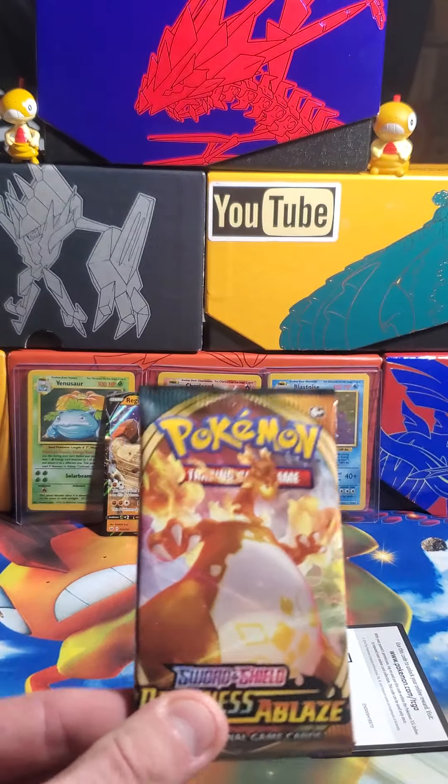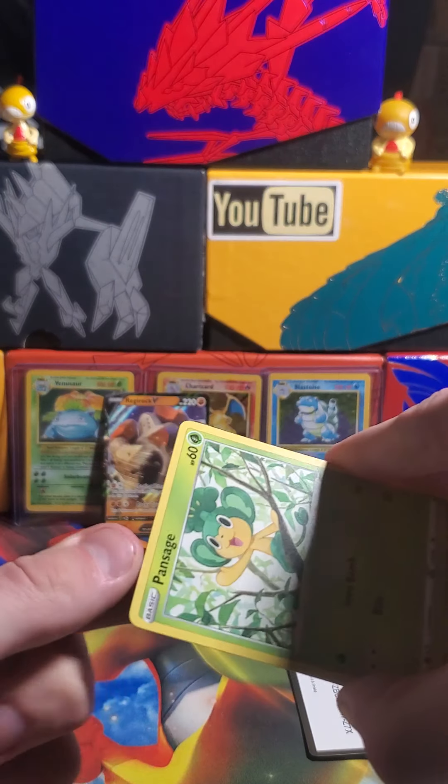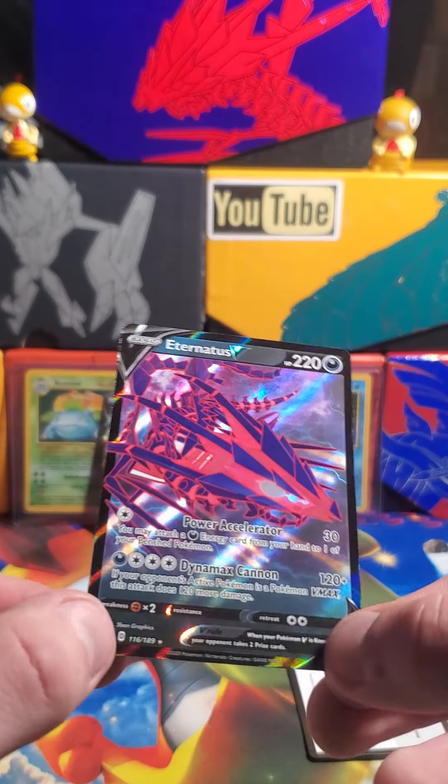The luck we want is from this pack — I want this guy right here on the front, Darkness Ablaze. Let's go. Code card for you guys. One, two, three to the front — fire energy, that was electric. Flip right around — what do we got? Shiinotic, Shiinotic, Flaffy, Carnivine, Pansage, Golett, Vanillite, Trapinch, Teddiursa, Galarian Mr. Mime — and we just got another hit! Eternatus V! I don't have this yet, so that is very cool. Power Accelerator: for a colorless you may attach a dark energy from your hand to one of your benched Pokemon. Dynamax Cannon: for a dark and three colorless, if your opponent's active Pokemon is a Pokemon Vmax, it does 120 more damage.